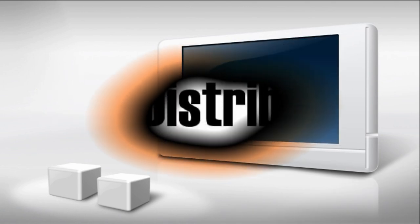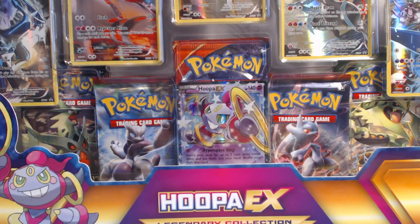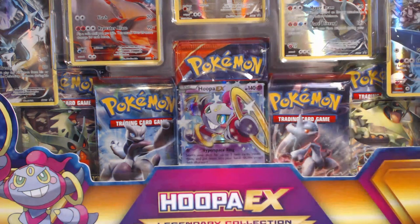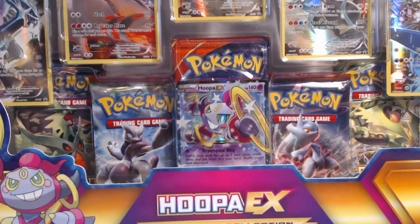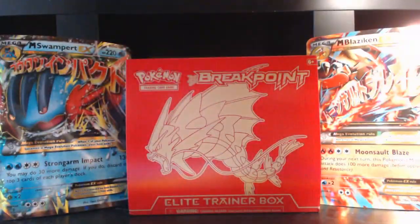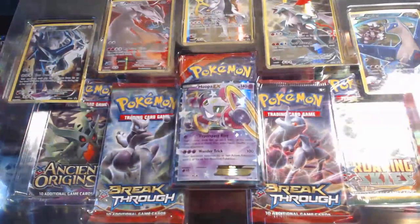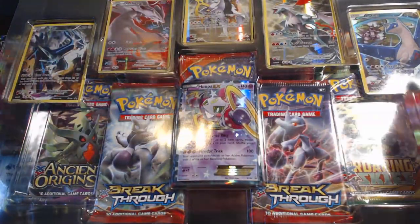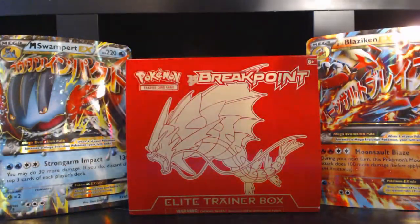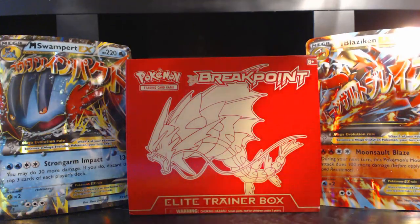Cards in this video were purchased from Potomac Distribution. Visit them at PotomacDist.com. What's going on guys? Pokemon Unwrapped here and today we'll be opening up this sweet looking Hoopa EX Legendary Collection Box. It has five Chromo Full Art cards, hollows, a Hoopa pen, a Hoopa EX Promo card, and booster packs.